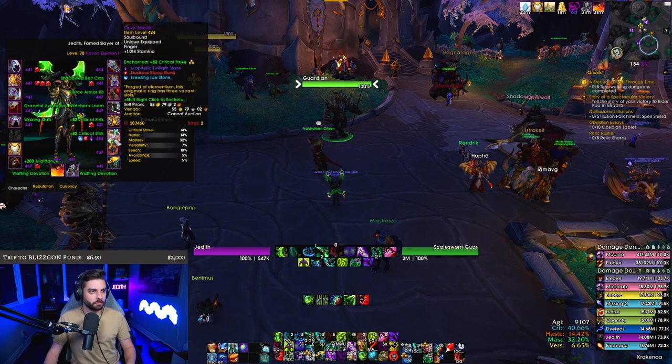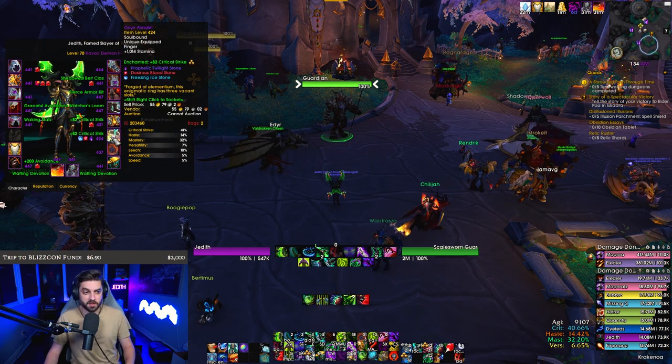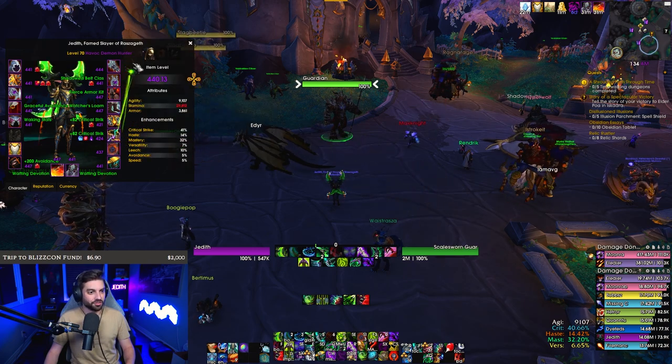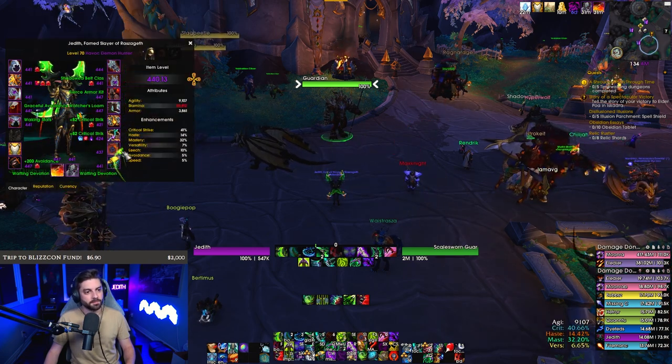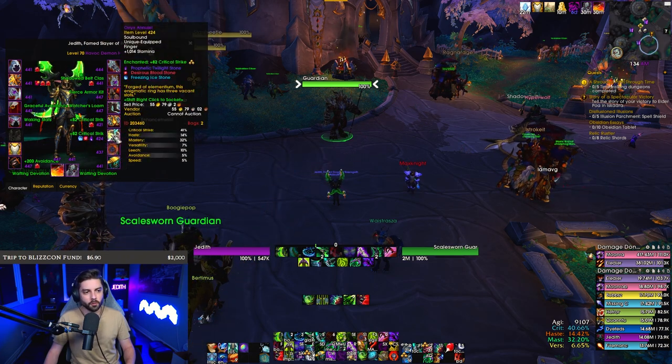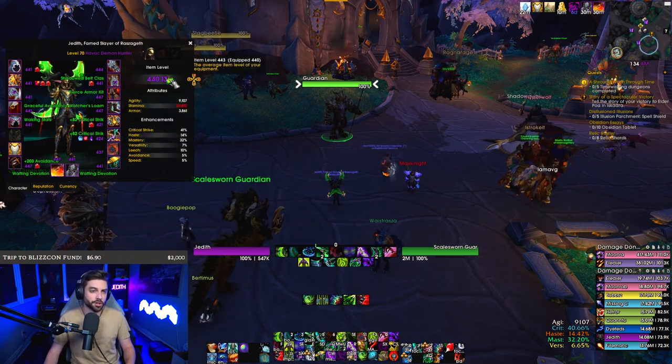The 421, 424 ring that you have used since two patches ago that just sits among your character, among all the other 441, 447 items, sits there at 424 and drags down your average item level?